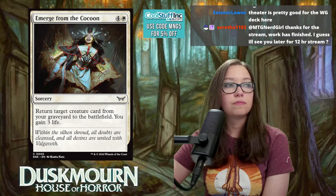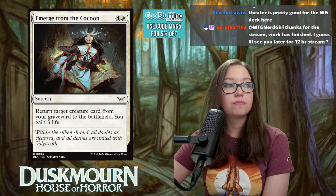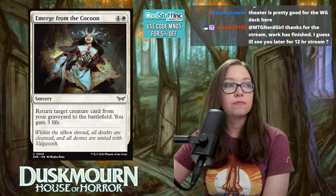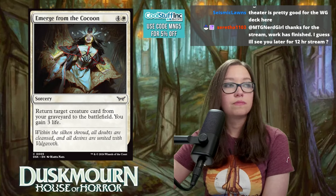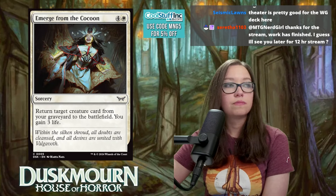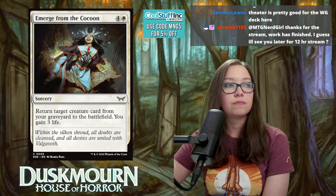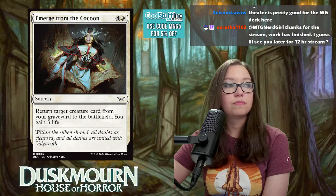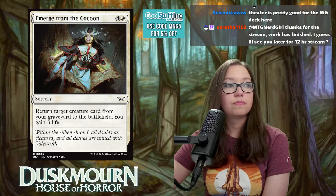Shepherding Spirits is six mana for a 4/5 flyer with plainscycling. Cycling on a big creature is always good, and the white and black cyclers will slot nicely into reanimator and delirium strategies. Rating: 6.